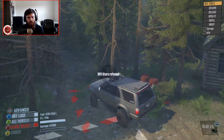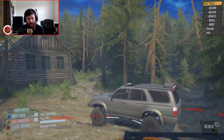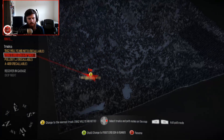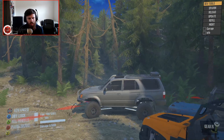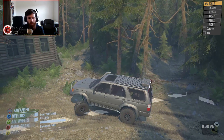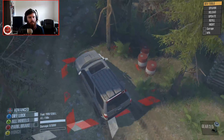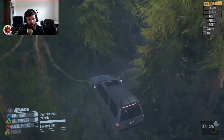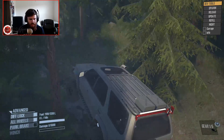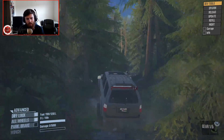Now, you have three different options on where you can go off the start line — that trail, that trail, and then the one on the far right. Looking at the map, it's so densely populated that I'm not even sure which trail is which or which trail goes where. So we have three rigs and three trails. We're going to take the 4Runner down the far left side trail and see what we can get ourselves into. If we get ourselves into trouble, so be it.